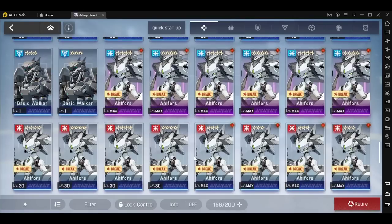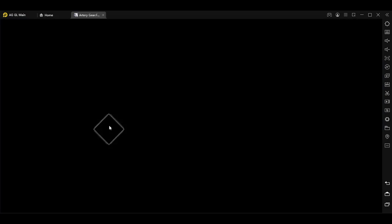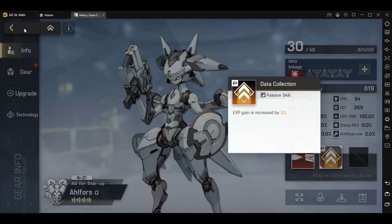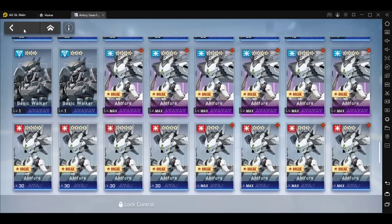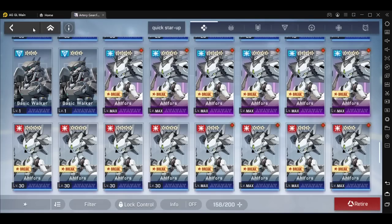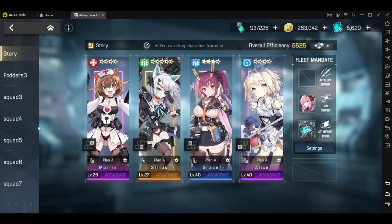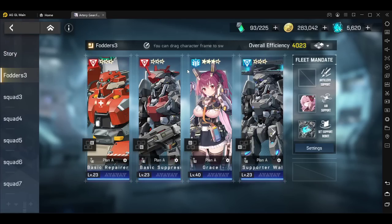Another thing people ask is: why don't I have Alphas as part of the team, since they do have a 3% EXP gain increase? I would not recommend that, because if you look at your team composition in the fodder teams, you can only carry 3 units and they cannot be the same unit. So you can't have 3 Alphas to benefit from the 3% EXP. You can only have 3 of those dummy-looking fodders.